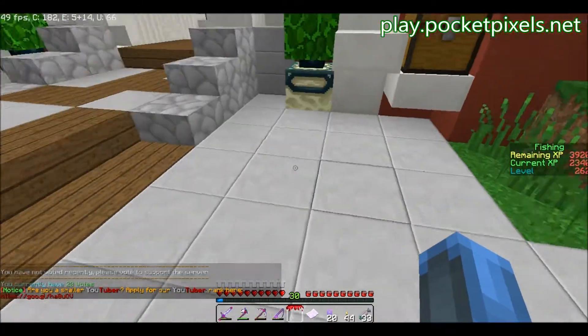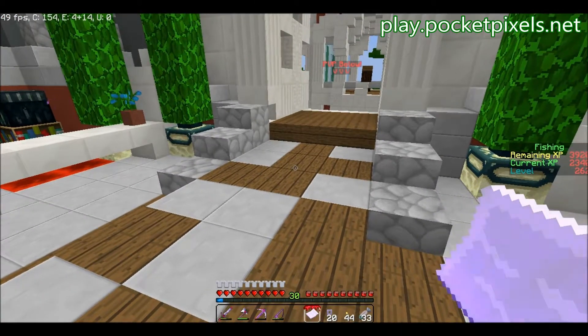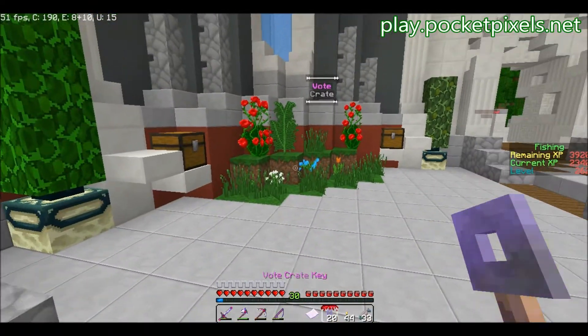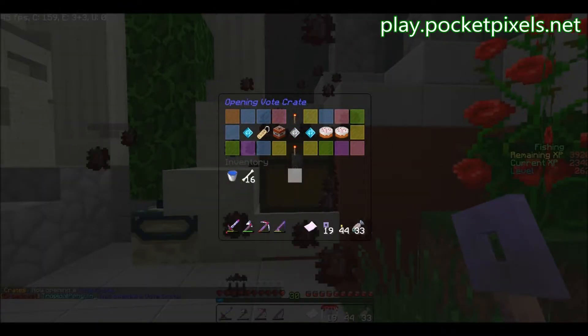This mystery piece of paper is a mystery clue scroll. I believe I clicked to unlock a mystery clue scroll. But first, vote crate keys — we have 20. Here are the vote crates. Let's go ahead and open them.